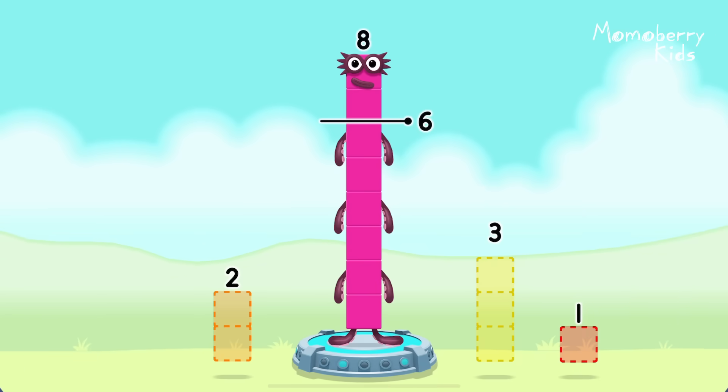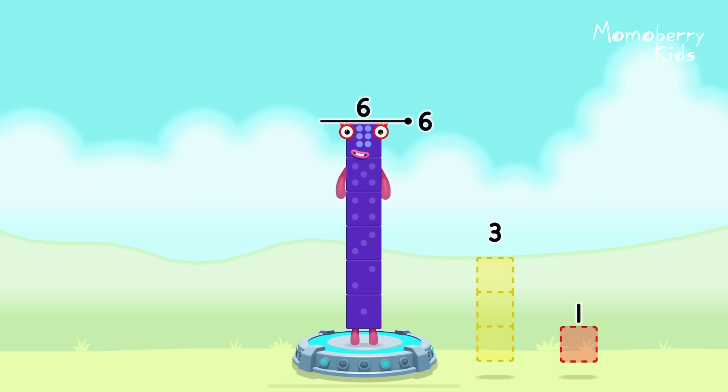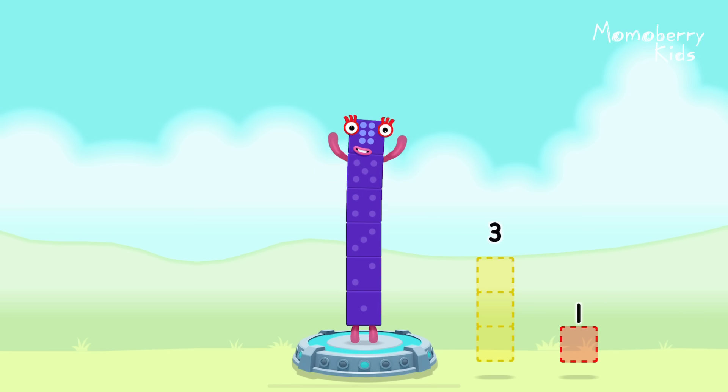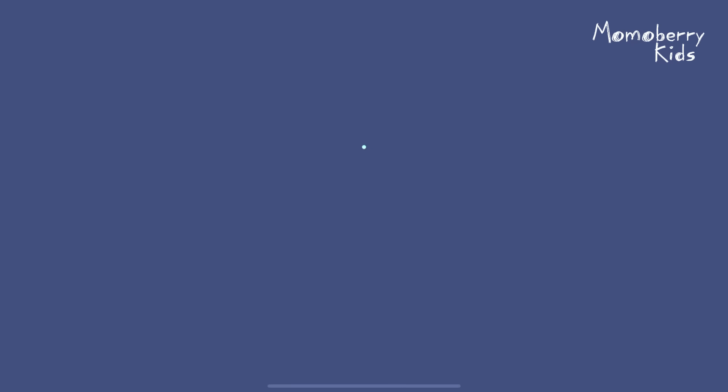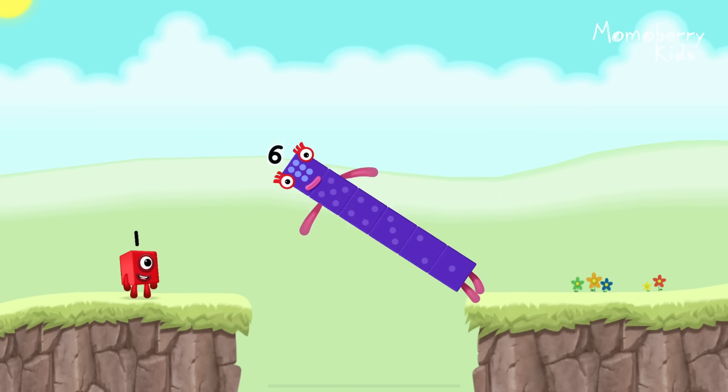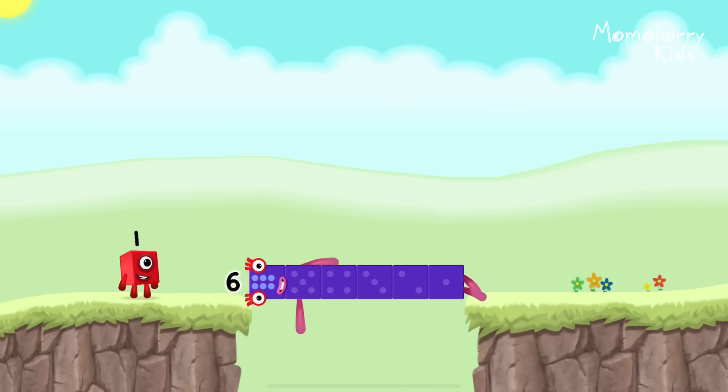Take number blocks away from eight to leave six. Two. You solved it! Eight minus two equals six. Six. Well done!